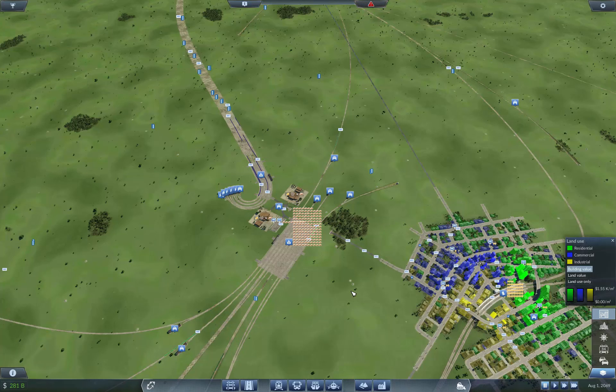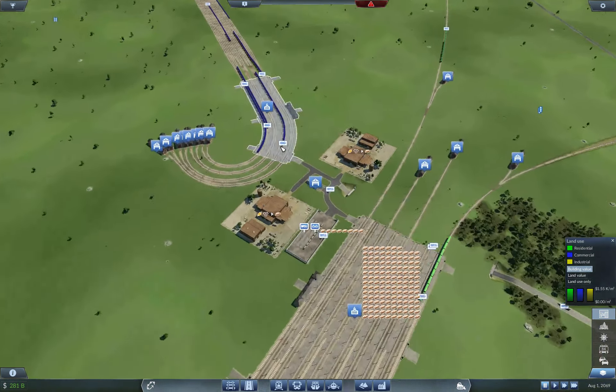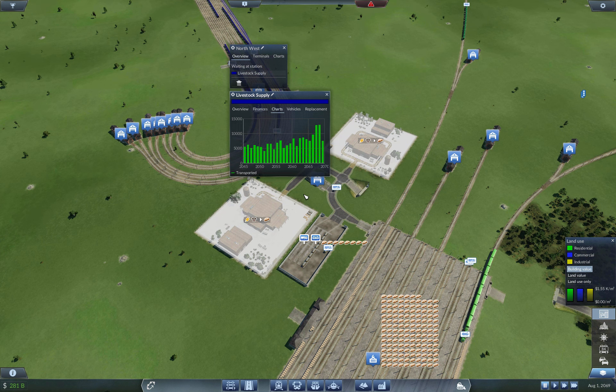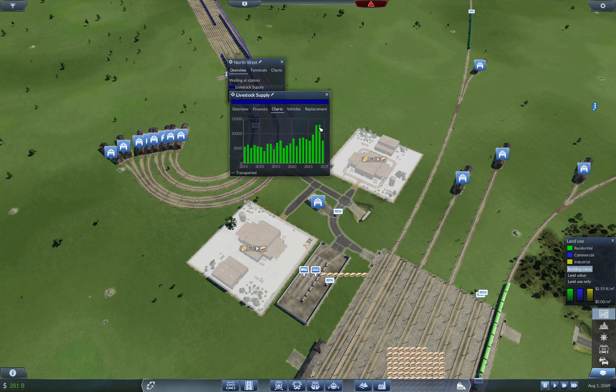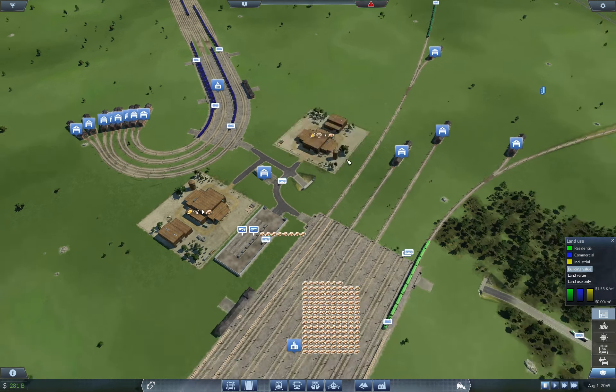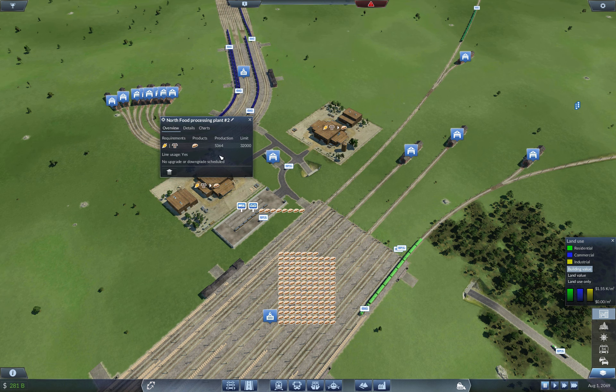Welcome back to Flexible Games, where we are playing Transport Fever. If we look at our stats here, check this out - you can see we are delivering way more cows, like way more cows than we were before. It is a stark difference. We look at the charts of production, you can see our production values.